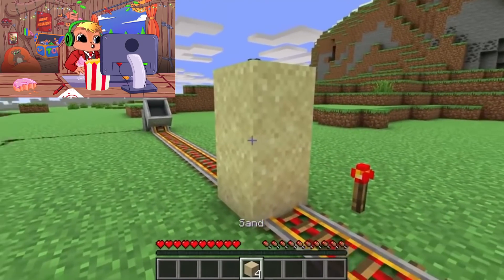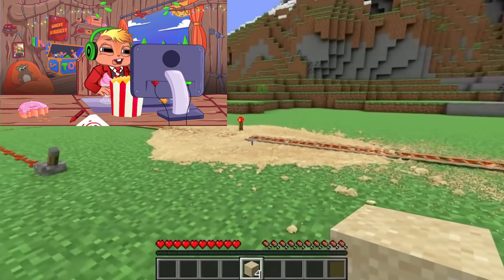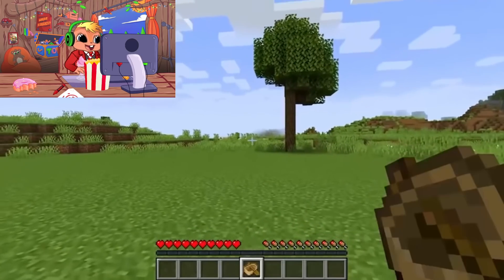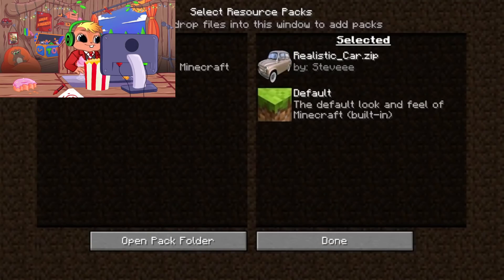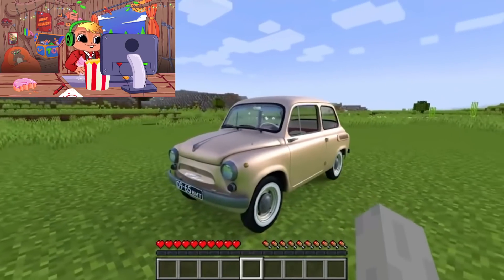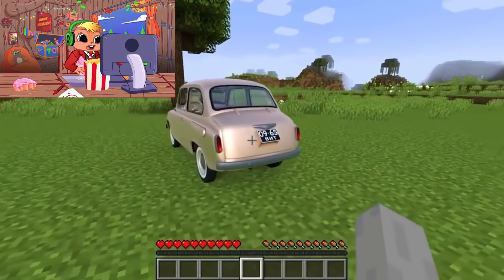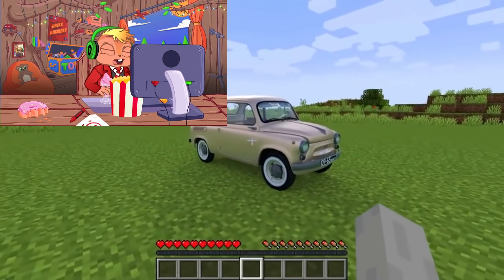Now we've got a cart — what happened to it? Sand boost! Bam, it looks so good. I honestly can't tell the difference between this and real life. He's got a boat — wait, he's gonna turn it into a car! Excuse me sir, how do you get that in Minecraft? It's got an engine. Can he drive it? I'm already impressed — Minecraft should not look like this.